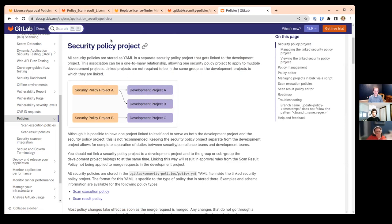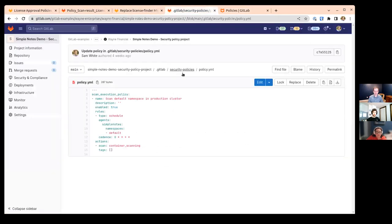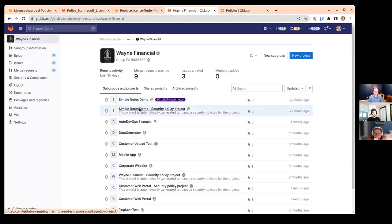What this does is allow you to have a separate set of maintainers for your security and compliance policies compared to who's a developer and maintainer for your development project. You don't have to know all of this YAML in order to manage policies, because we've provided a nice rules editor.